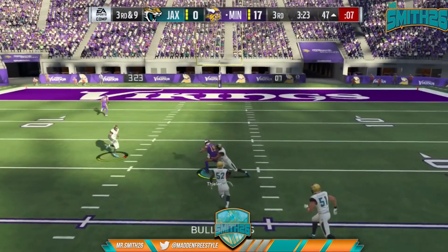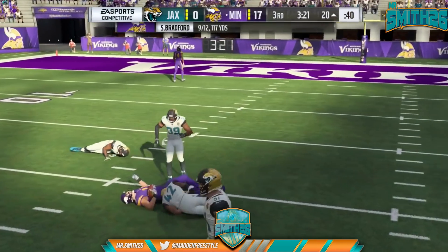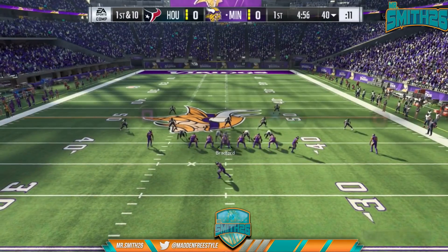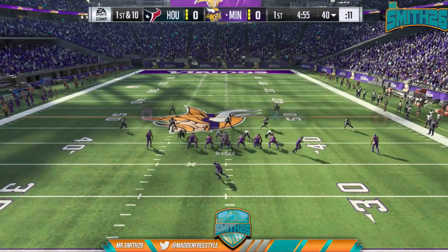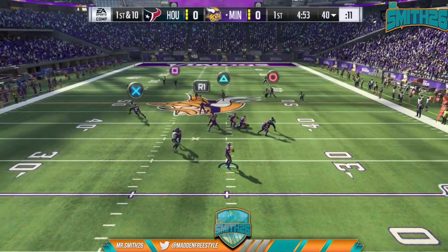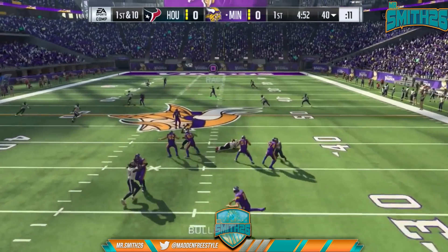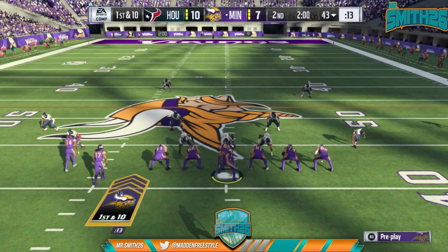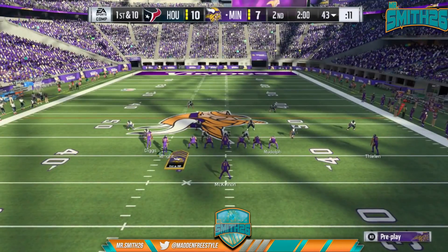Here he's covering triangle, so I just throw to circle in between the safeties as they split. We motion again and snap the ball as soon as he gets past the tight end — not before, because if you go before, he's going to block. Get into practice mode and practice the timing of the snap. Again, they're all over triangle, so I've got two reads: circle or R1. It's a cover 2, so I'm going to take the deeper route. Circle is the route that beats cover 2.